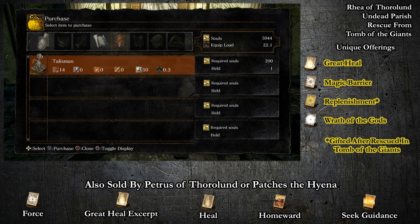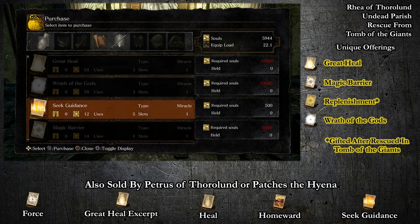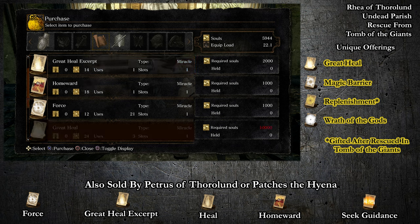She sells as her unique offerings: Great Heal, Magic Barrier, and Wrath of the Gods. She also sells Force, Great Heal Excerpt, Heal, Homeward, and Seek Guidance. However, those spells are also sold by Petrus of Thorland as well as Patches the Hyena, so you don't need to deal with them. Rhea is your gal — she has the rest of the miracles in the game.